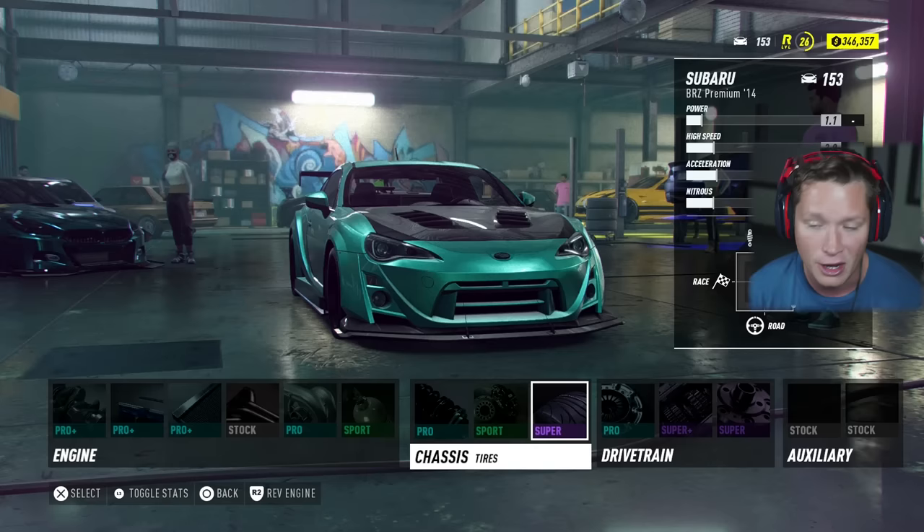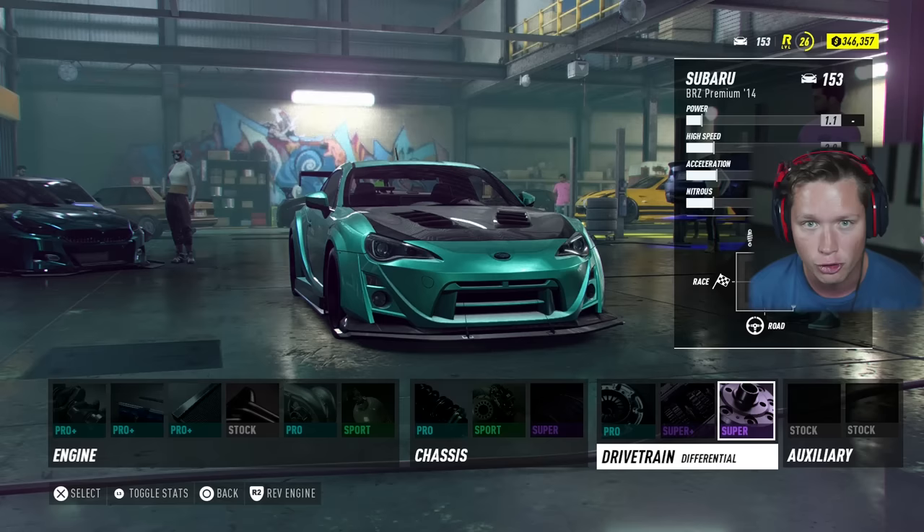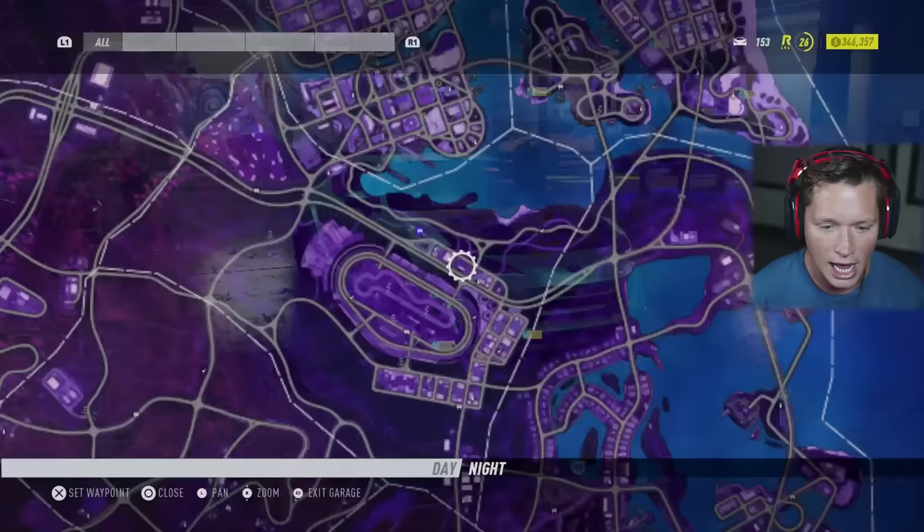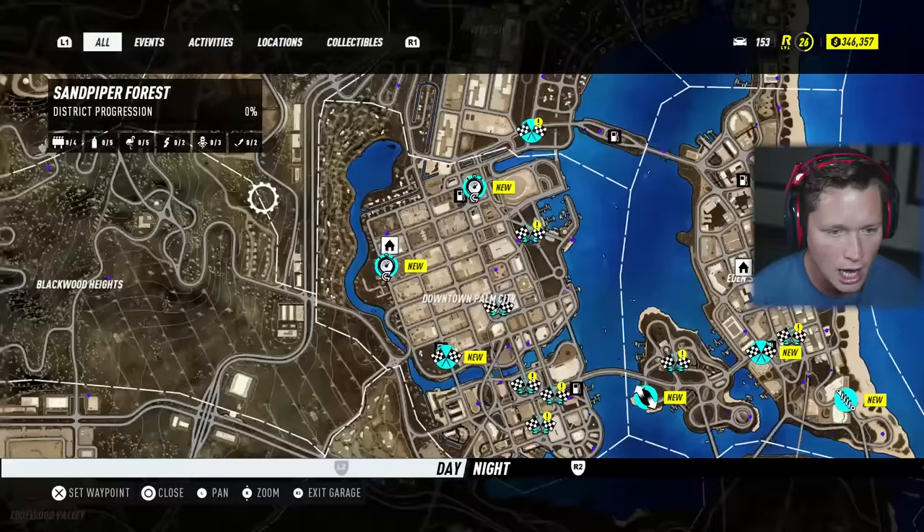We've got a new pro drifting suspension as well as super drifting tires, and on our drivetrain we had a full upgrade. We've got a pro drifting clutch, a super plus gearbox, and a super drifting differential. So overall this thing should have a lot more power, a lot more acceleration. It should be able to get sideways easier and stay sideways, be a lot more slippery through those corners, and overall it should be a good time.